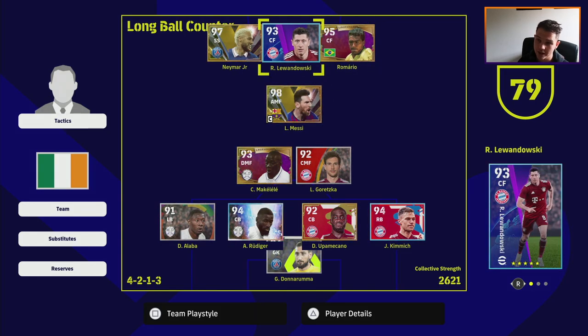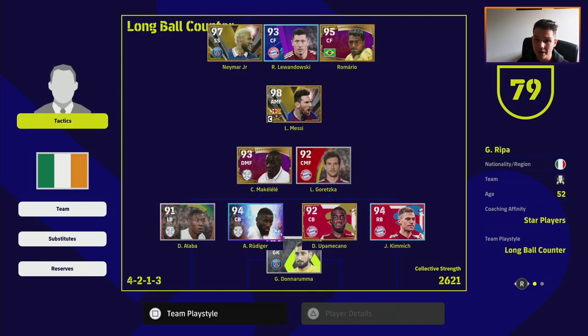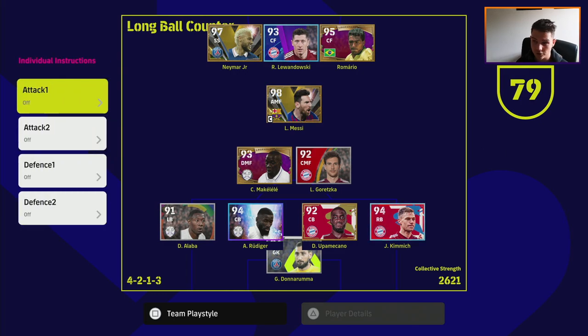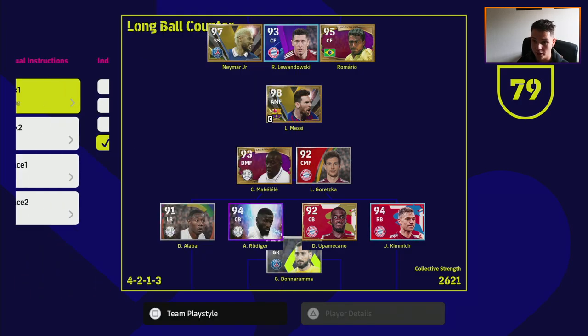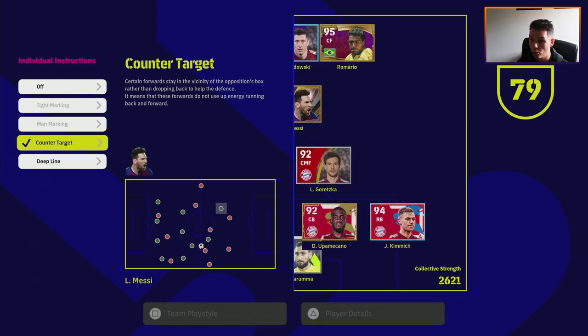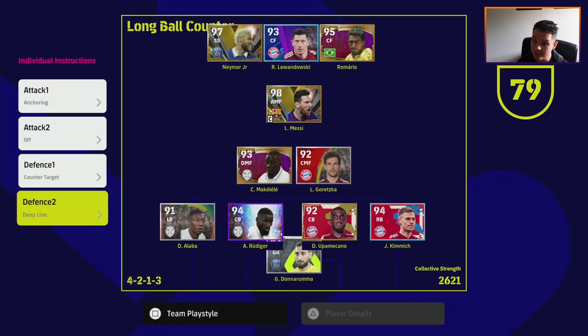This formation is about getting the ball to those four attacking players as quickly as possible. You may concede a couple of goals, but this is the number one meta. For individual instructions: keep anchoring on one of your fullbacks — put it on the more attacking one, so Alaba stays back. Counter target on Messi at AMF so you effectively have four players up front at all times. Deep line on Makelele so he stays back — defending with five players and attacking with five. That's what this formation is about with the long ball counter.